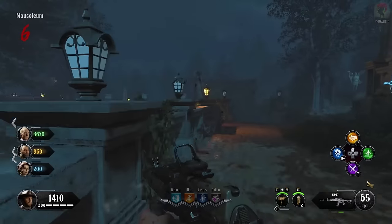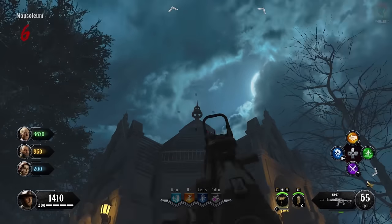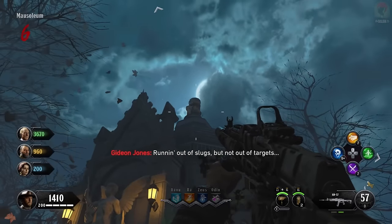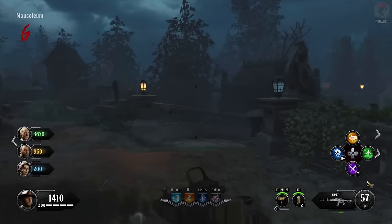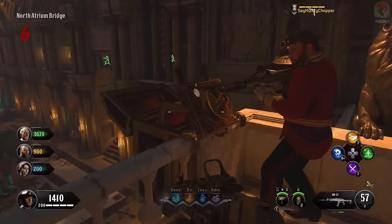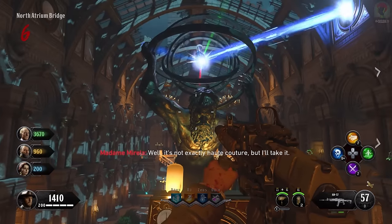Run over to the mausoleum, and you're going to notice a rod has appeared in the roof above the perk machine. What you need to do is have all players equip silver bullets and shoot the rod above the mausoleum. If done correctly, a light beam should shine from the top of that rod and fly all the way over the map into the main hall area. Your next step is to go to the North Atrium Bridge where three boxes have opened, each containing a wheel which you can spin left or right.